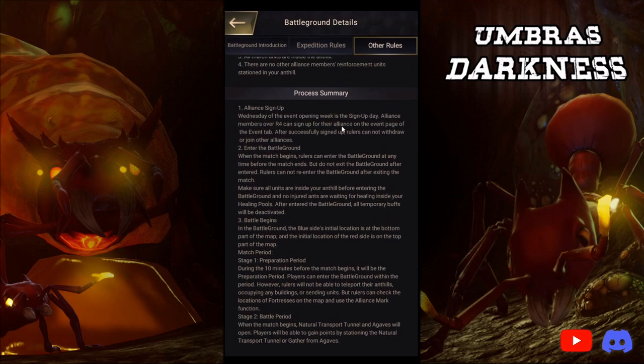Process summary: Wednesday of the event opening week is the sign-up day. Alliance members over R4 can sign up for their alliance on the event page. After successfully signed up, rulers cannot withdraw or join other alliances — so it sounds like R4 or R5s sign up the alliance, then you personally sign up and you're locked in until the end of the week. You enter the battleground when the match begins, and rulers can enter at any time before the match ends. Make sure all units are inside your anthill before entering, and no injured ants are waiting in healing pools. After entering the battleground, all temporary buffs will be deactivated — so don't have a gathering buff going.